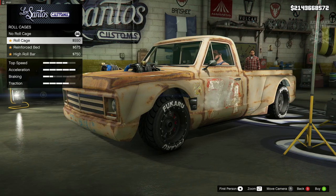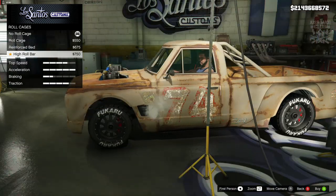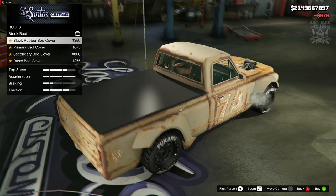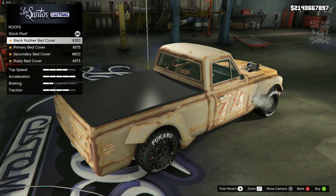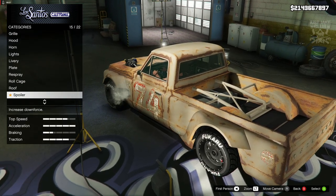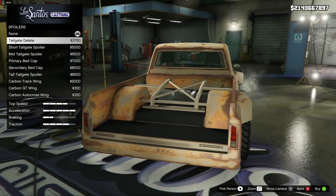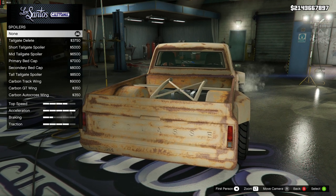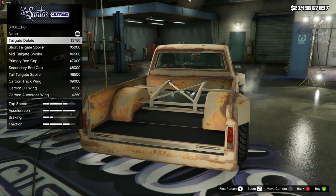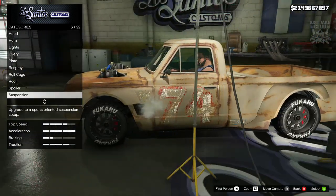For the roll cage, we've got the standard roll cage, the reinforced which gives us something in the back, and the high roll bars. I'm going to go with the reinforced bed — I think that looks the best. For the roof, we can cover the truck bed up, but because that looks too clean it doesn't go with the flow. There's a rusted one which is pretty sweet, but I think it looks better without, so I'm staying on none. We can also remove the tailgate, which gives a traction increase, but it doesn't look as good, so I'm going to stay none for looks.